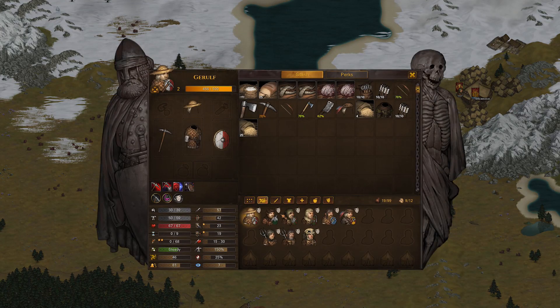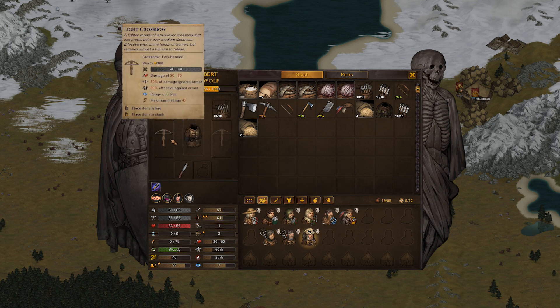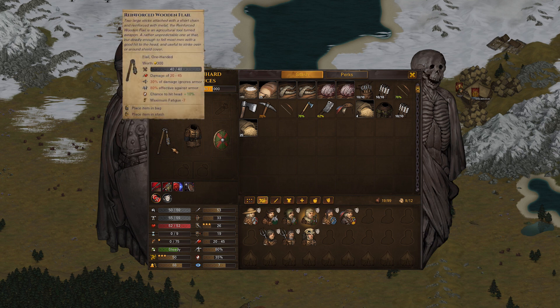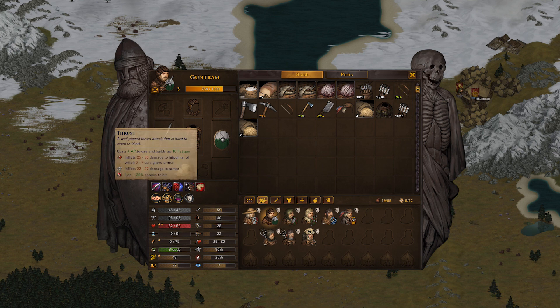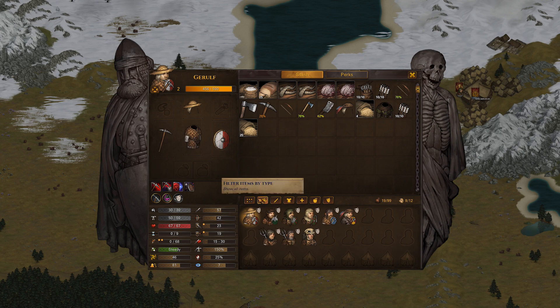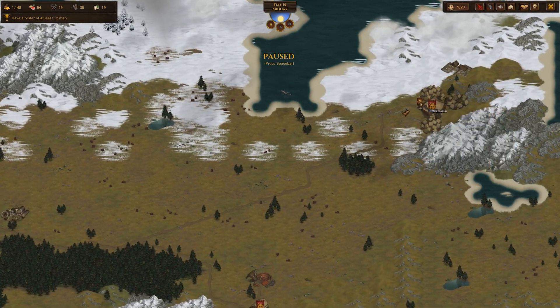I got nine brothers right now. They are mostly level 2 and level 3. My highest level guy is Goontram, level 3 — he is 250-ish experience away from level 4. I got one level 1 dude but he's about to hit level 2. I got two guys with pitchforks, one crossbowman, and everyone else is using a one-hander and a shield. I got two dudes with a hatchet, one with a cleaver, one with a reinforced wooden flail, one with a spear for spear wall, and one with a pickaxe for destroy armor.